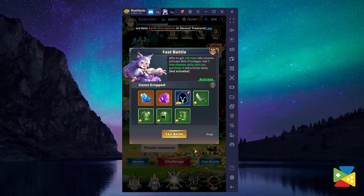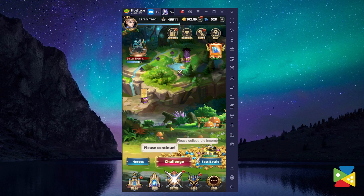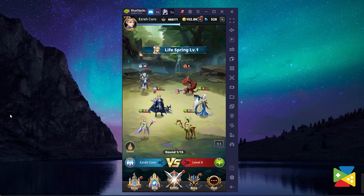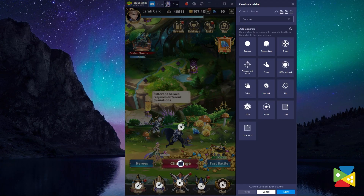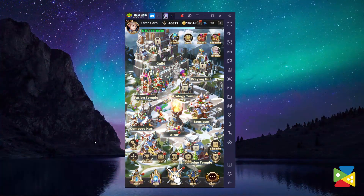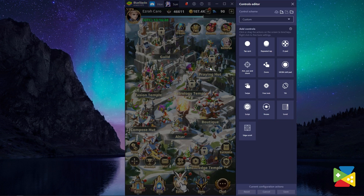Summoner's Conquest is a menu-intensive game in which you'll be transitioning from screen to screen to unlock new characters, upgrade your existing heroes, and claim your rewards for completing tasks, among many others. While you can get through all the menus by clicking on every single button, you can improve navigation quite a lot by using the Key Mapping Tool — a BlueStacks feature through which you can create and customize control schemes for any game. To access this tool, just click on the keyboard icon and proceed to Open Advanced Editor. Here, you can set shortcuts anywhere on the screen and bind them to the buttons of your mouse and keyboard, allowing you to access virtually any function without having to manually click on them.